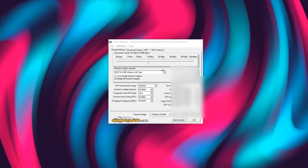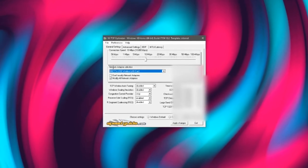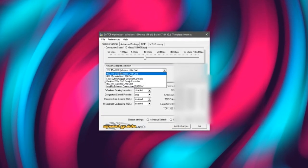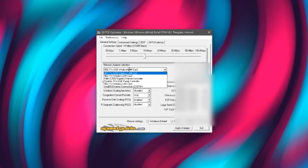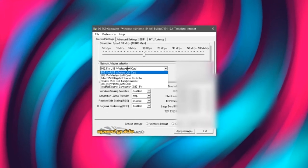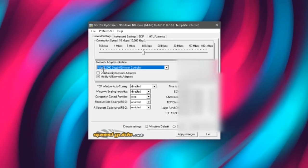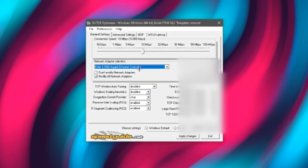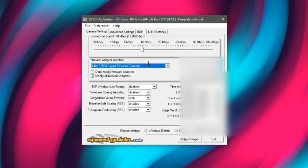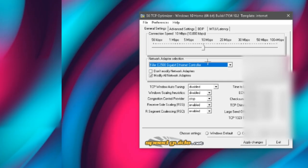Once you've downloaded it, open it up. As you can see I have the application open right here. First off, go to the Network Adapter section and make sure you are adapting the correct one. Mine shows a USB wireless LAN card, but what I actually use for gaming and Fortnite is an ethernet cable. So I scroll down and select the Killer E2500 Gigabyte Ethernet Controller — that's part of my motherboard where I plug in my ethernet cable. Make sure it is adapting the correct adapter so the settings apply properly.